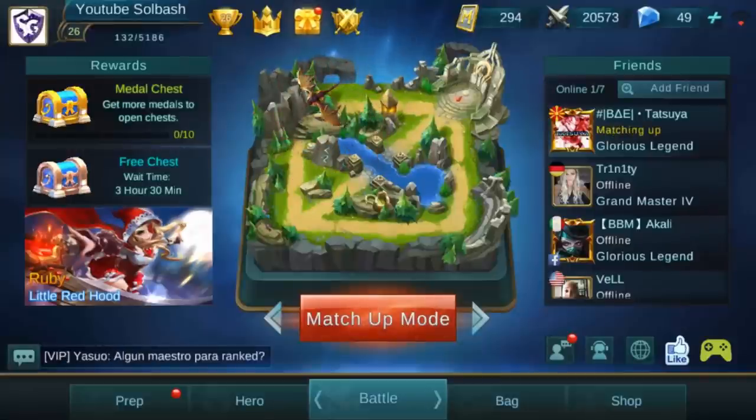Moving over to the left side, we're going to take a look at the rewards tab. You have two chests — a metal chest and a free chest. Every four hours you get a free chest, so make sure you log in every four hours to get that. It holds up to two chests at one time, so if you don't log in for eight hours you can still collect two chests and then the timer will continue counting down. Your metal chest is from doing battles — depending on what type of medal you get at the end of the game based on how well you play.